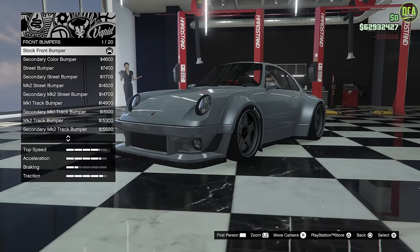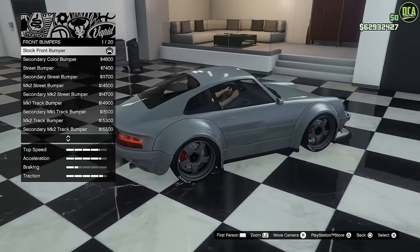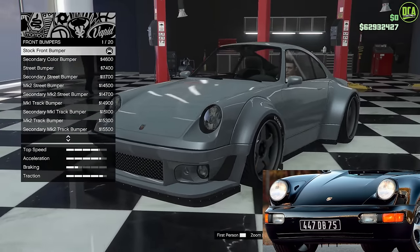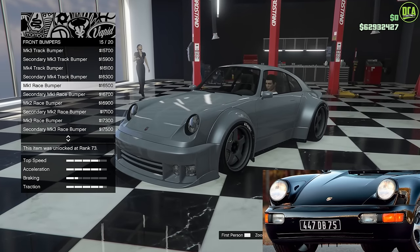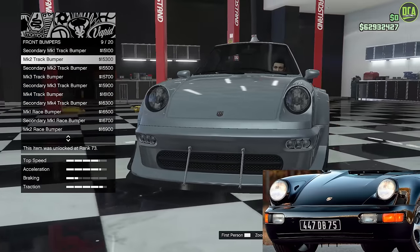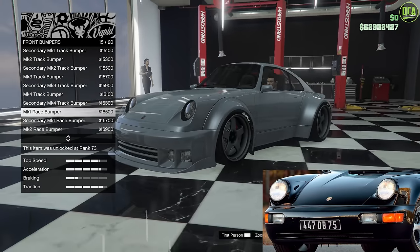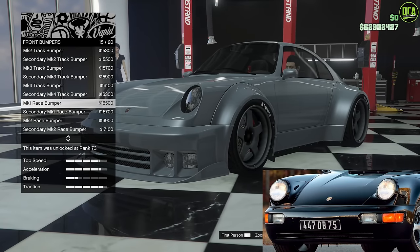For front bumpers — this is the Benny's wide-body custom variant, so most of the customization is pretty wild. There really isn't anything subtle like a stock OEM Porsche 964. The closest bumper is going to be the Mark 1 race bumper. I've looked through all of them and that's just going to be the closest one. You could alternatively go with the Mark 2 track bumper, but it has reinforcement brackets and the curvature of that front splitter is just too aggressive. The other options are carbon variants, and the real car did not have any carbon. So Mark 1 race bumper — especially when we paint it black, it'll look a lot better.